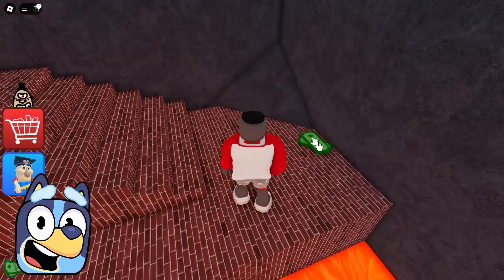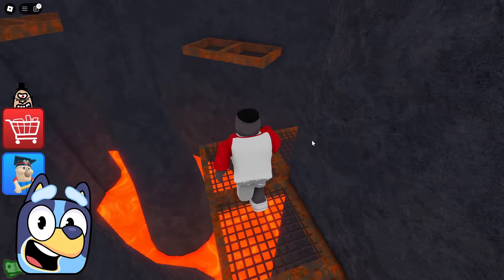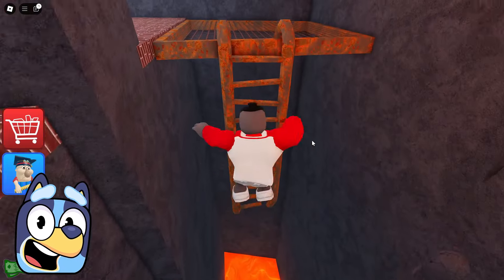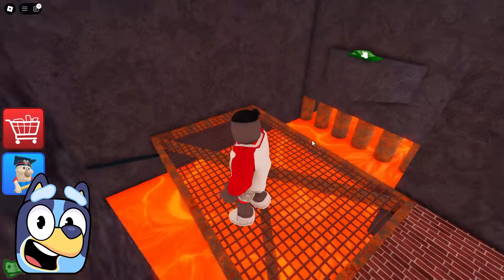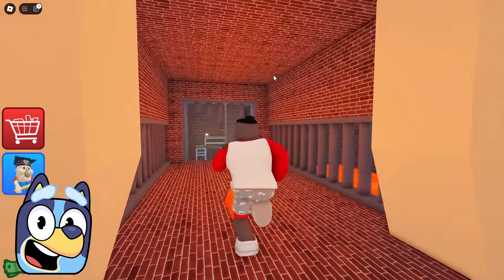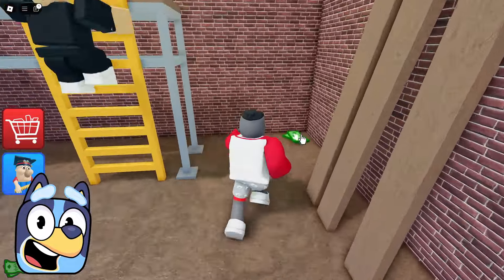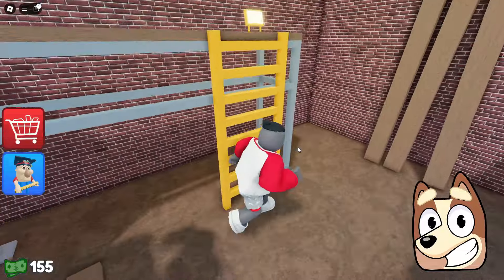It looks like there's a lot of lava here, and we'll need to jump on these weird, rusty platforms now. These rusty platforms don't inspire any confidence in me at all. We've climbed up the stairs, and now we need to continue to overcome these platforms. It seems to me that there really is a lot of money scattered around the map in this game. I really want to know where we can spend it — I think we should find out soon.